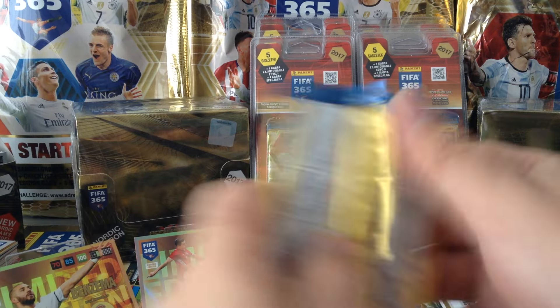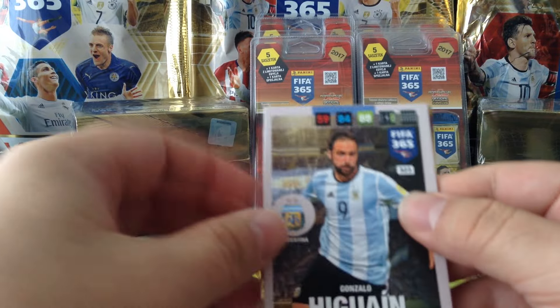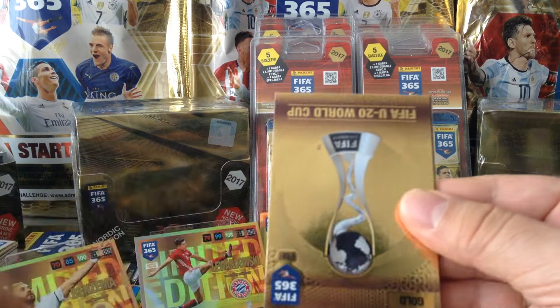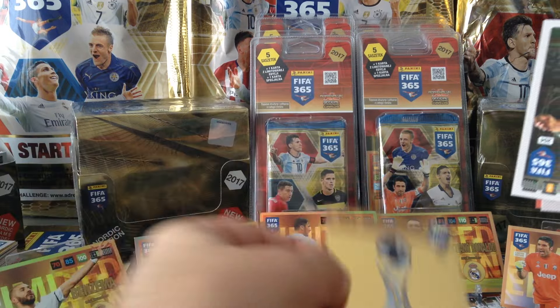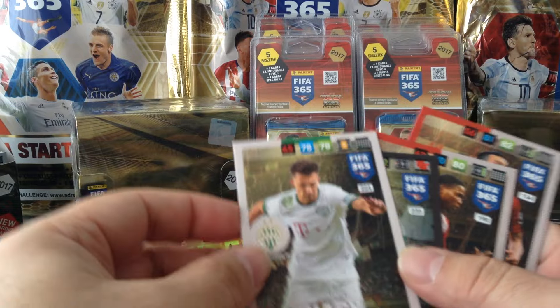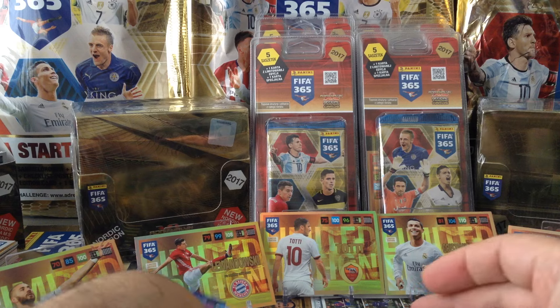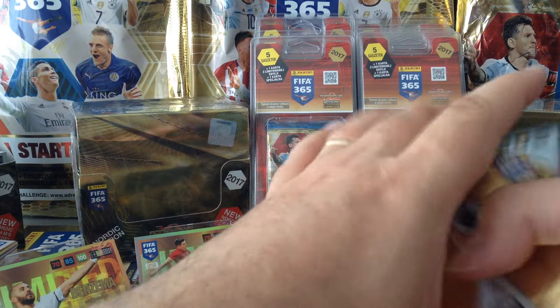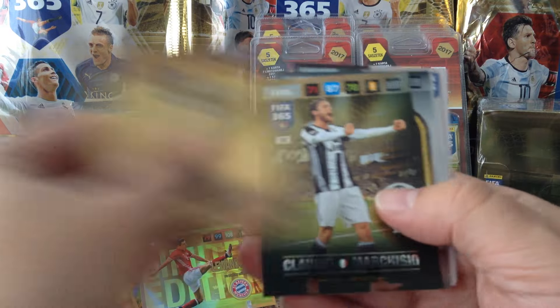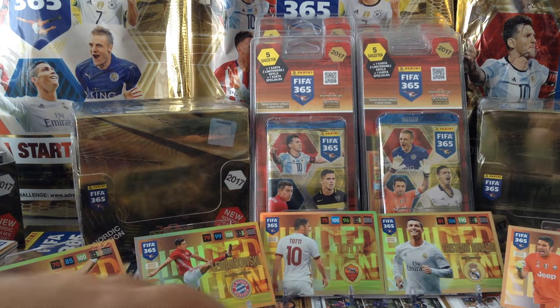Last packet. Higuain International Star. FIFA Under 20 World Cup. And the rest — base cards. Here's the five packets. Here's the inserts — six of them, and that includes the free one that we got.